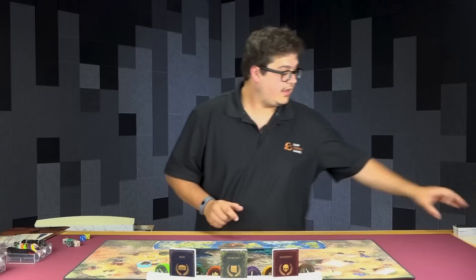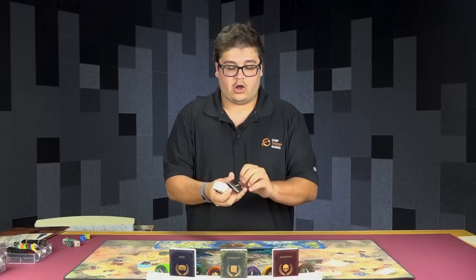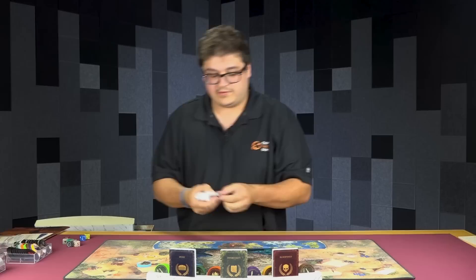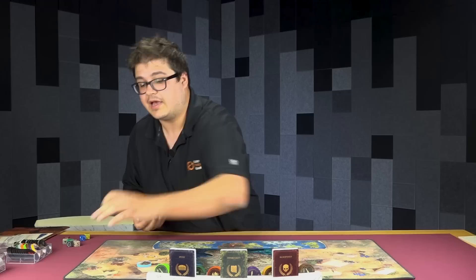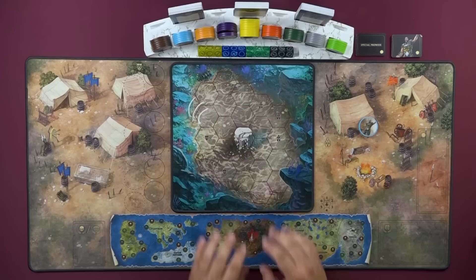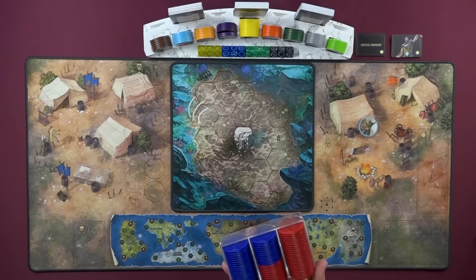Knowing which hero we're playing with is going to tell us from this little deck of prowess cards which ones we want to set aside. First we're going to take all the ones that say special prowess and set those above the mat, then find all the ones that match your hero — in this case, that have the image of Krakenlands on them. Pull those out and set those aside. You can take everything else in the deck and return them to the box. So we've got our arena and our prowess cards.